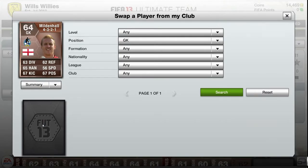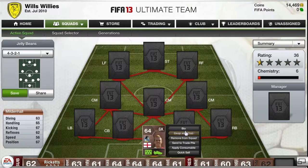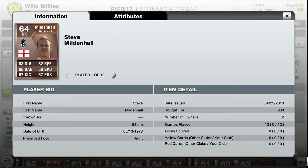First we're going to start off with Steve Mildenhall in goal. He doesn't look all that but he's absolutely sick — 63 diving, 65 handling, 67 kicking, 62 reflexes and 67 positioning. Not really that quick but for 900 coins he's an absolute beast.